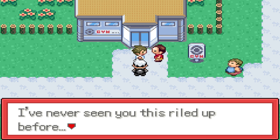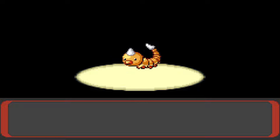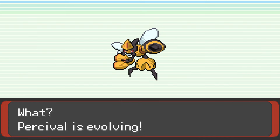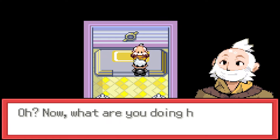After absolutely dominating that trainer in front of his uncle, we make a pit stop at the daycare to drop off a Weedle that we caught earlier at Dewshine Beach to breed a new one at a lower level. This is so we can max out his friendship before level 8 to get the new evolution of Kakuna, Drilladin, who is a Bug Poison monster with a base 130 in Attack and Defense. Drilladin makes a great addition to the party.